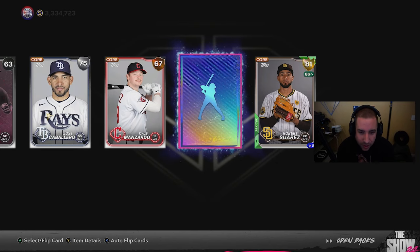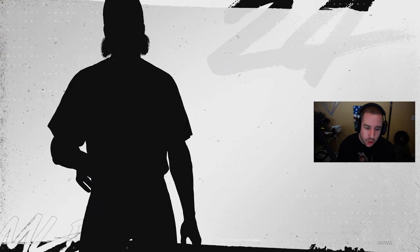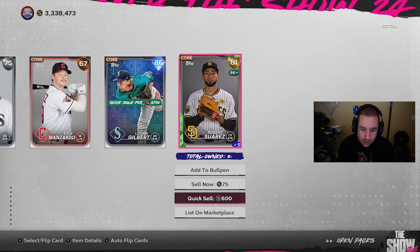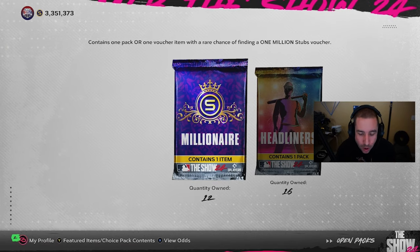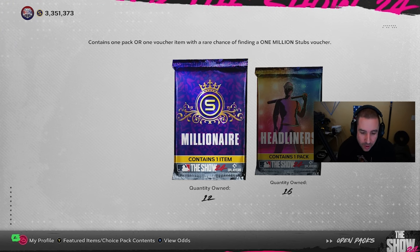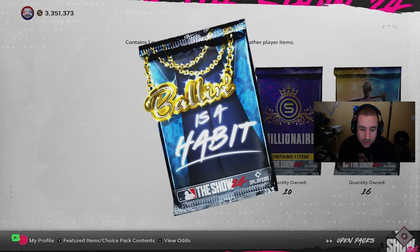Our third diamond from the Ballin packs is a blue — Ronald Acuña Jr.! That's a big pull — 64,000 stubs right there! And our fourth diamond from the Ballin packs is a purple — 86 overall Logan Gilbert. After Ronald Acuña Jr. you can't really complain. Four diamonds from Ballins, basically doubling our odds — Ballin packs are essentially gold packs.